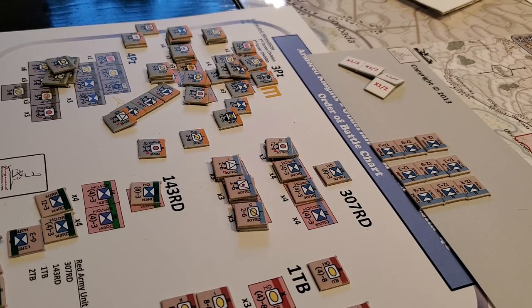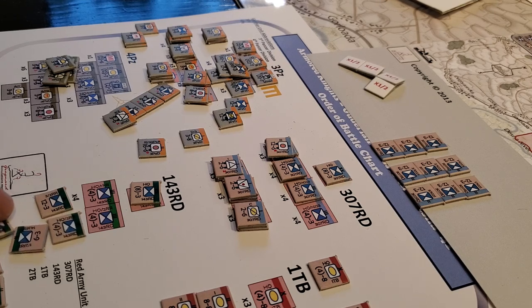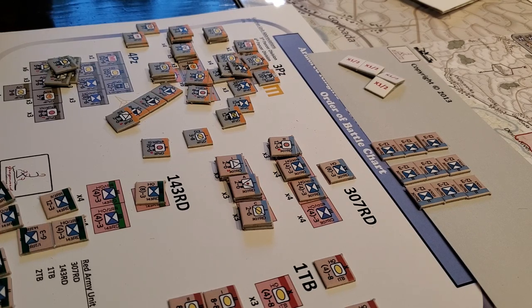Hey, welcome back to Big Board. Here we go — let's have a look at the Armored Knights system. This is 'Guderian Crosses the Desna, 1941.' I thought what I would do is hopefully have Chris Fasula look at this video — I'm going to shove it in his face — and answer some questions, because I just have a few organizational and confirmational queries. They're really not issues, just 'hey, is this right?'